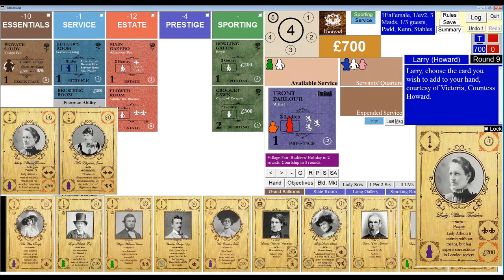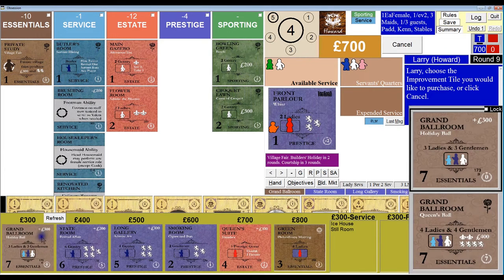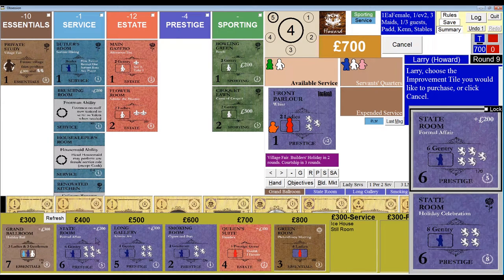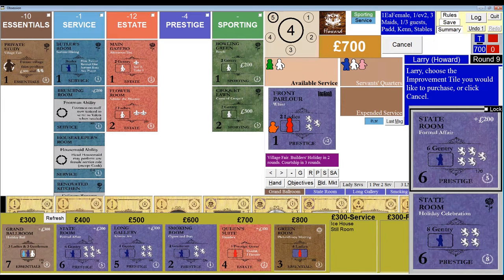For the mother screen, we're choosing between Lady Allison Thatcher at minus one victory point and Elizabeth Jones at minus two victory points — I'll take the minus one. The Grand Ballroom when flipped scores seven points in Essentials where I'm behind by ten, and allows six guests — three ladies and three gentlemen. The Stateroom is worth eight points with six gentry, only requires the butler, and doesn't require three servants. Between these two, I think the Stateroom is the better choice.